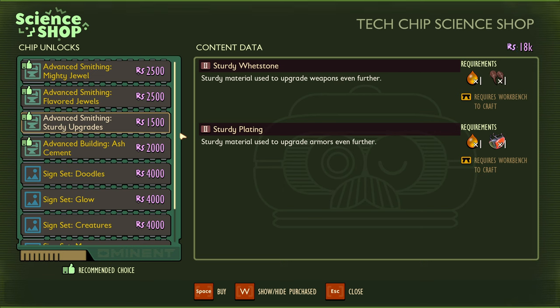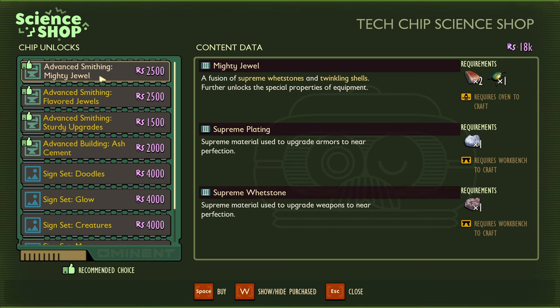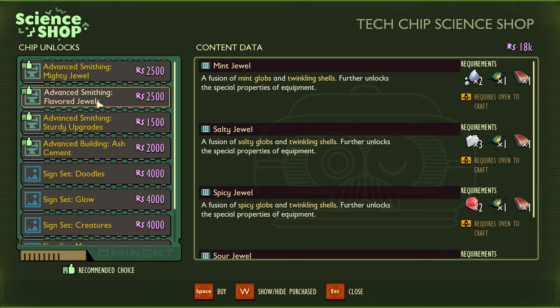That completes the Stump Lab Outpost. After returning the chip to Burgle, you can now unlock new recipes that allow you to upgrade your equipment to the maximum. The Sturdy Upgrades allows you to build sturdy upgrade materials a lot easier. The Mighty Jewel unlocks the ability to craft Supreme Whetstones, Supreme Plating, and the Mighty Jewel, which are all required to upgrade items past level 7.